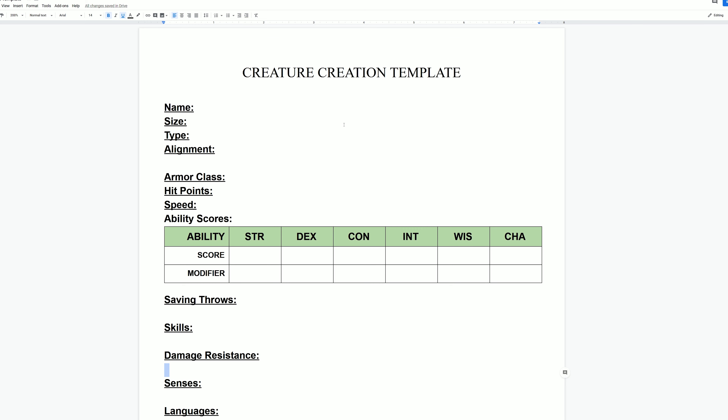To start out making a creature from scratch, you need to have a concept — a reason to have this creature. For me, I'm going to be creating a demonic ooze monster that I'm going to be throwing at my players as they get into an underground temple area in the adventure we're playing. Next, you need to get yourself a list of the monster stats. I'll provide a link to a template in the description below.